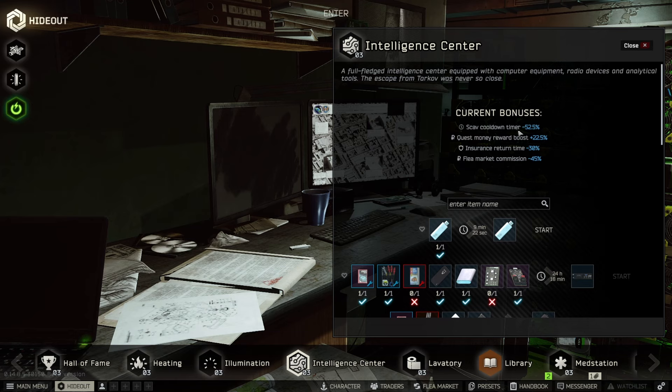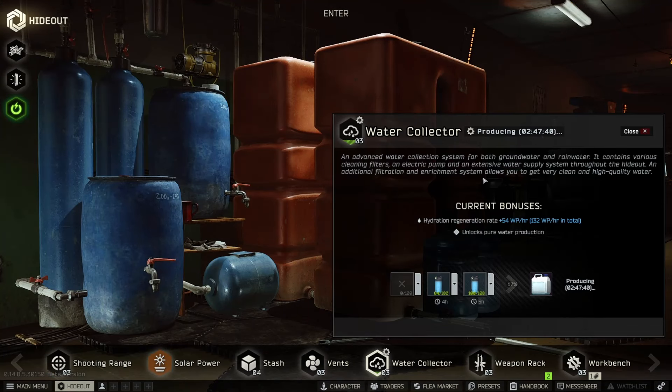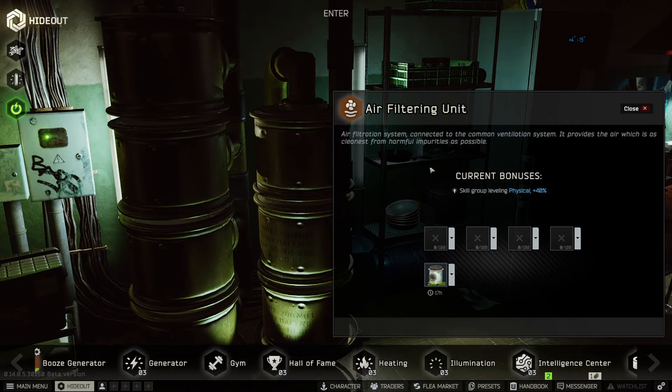On the intelligence center there are a bunch of bonuses: your scav cooldown timer is reduced by 52.5%, quest money reward boost is 22.5%, insurance return time is minus 30%, and flea market commission is minus 45%. On solar power you reduce your fuel consumption by 75% as we talked about earlier. On the water collector you get a hydration regeneration rate — the unit shows WP per hour, so if anyone knows exactly what that means please let me know in the comments.